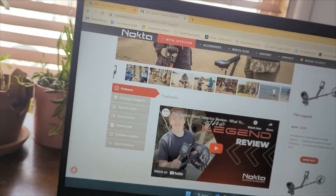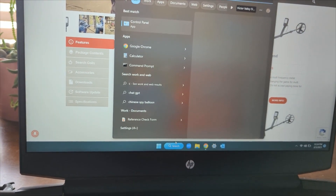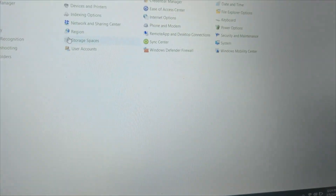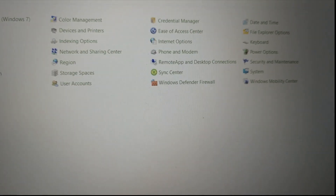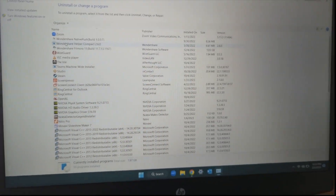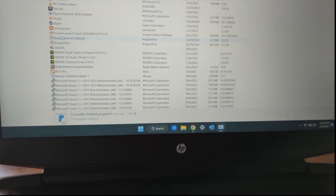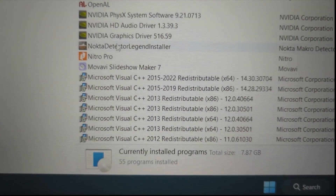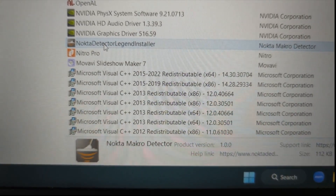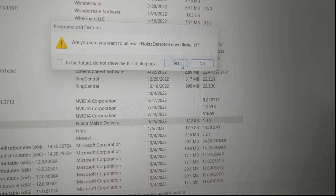Simply type 'Control Panel' in the search of your computer, click on Control Panel, then go to Programs and Features. Click on Programs and Features, and we are going to remove the old stuff associated with Nocto Macro prior to the new Windows update tool. In this case, highlight the old Nocto Detector Legend installer or something similar, right-click, and select Uninstall. You'll get a prompt — select Yes, I am sure I want to uninstall it.